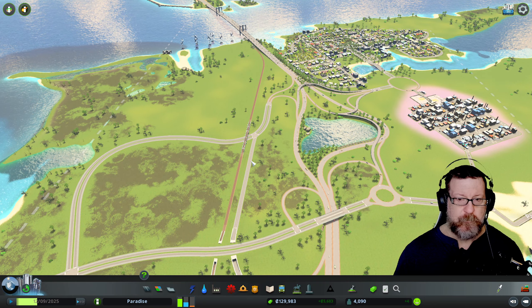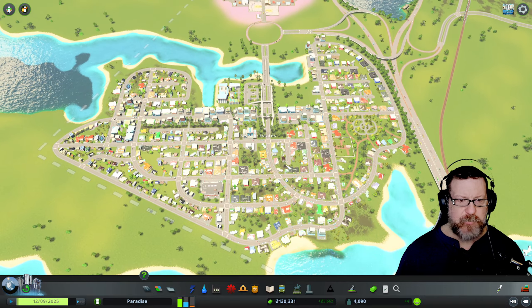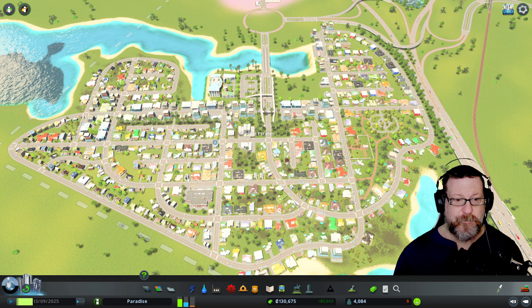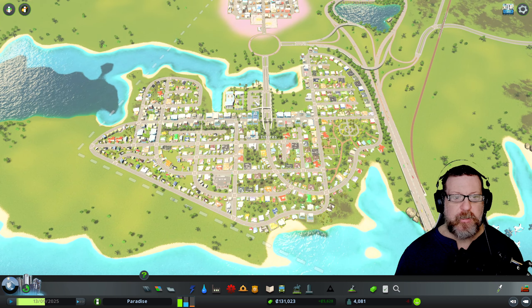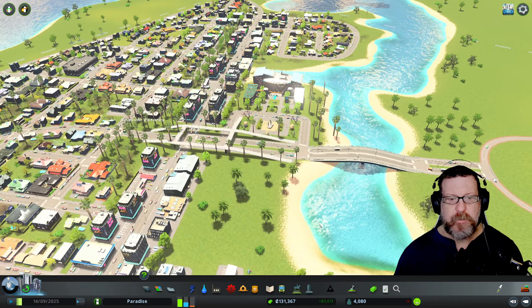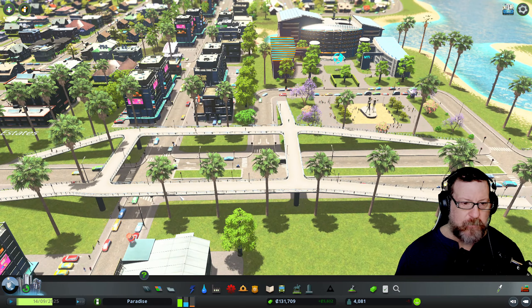Looking at our demands down here, we have a high demand for residential. We're going to call this neighborhood — I did rename it — Seaside Estates. We're going to call this a complete neighborhood, not doing anything else in here, although I have a little area here for maybe a park. Last episode we put a university in with some walking paths.